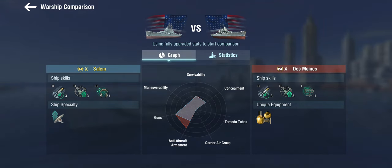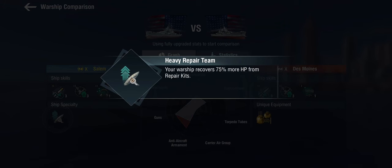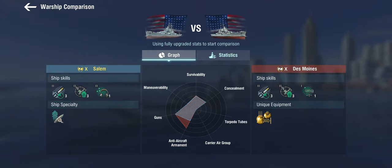In return, the Salem does get the Heavy Repair Team, which means you recover 75% more from repair kits. This thing can HP tank, which is also a bit of a double-edged sword — but we'll get to that in a minute. So we've got sonar instead of radar, and we don't get the range extension, but in return we get a super heal.